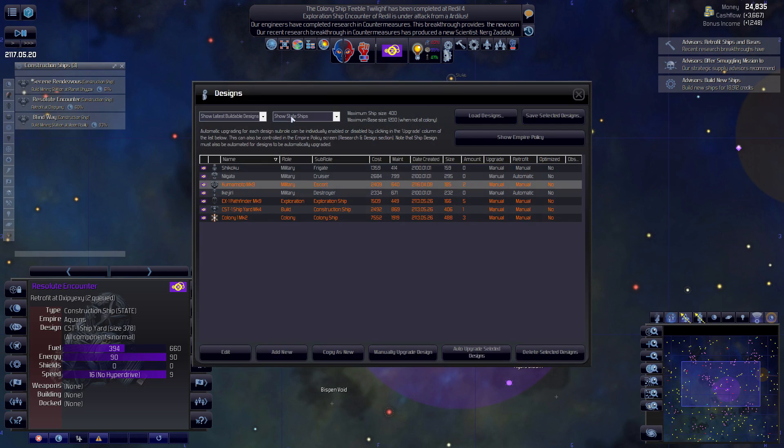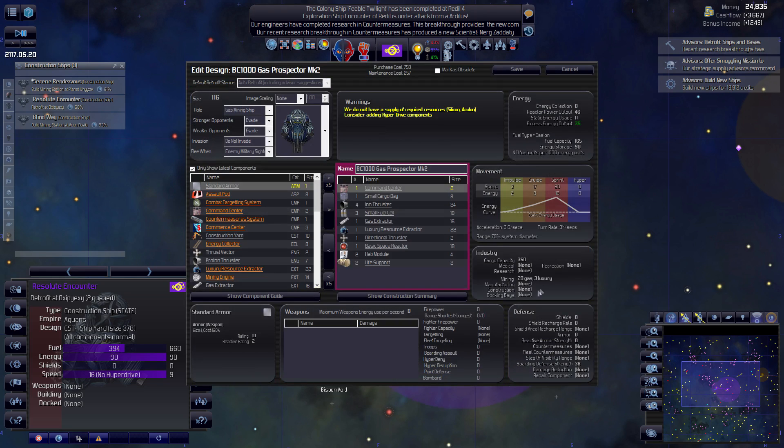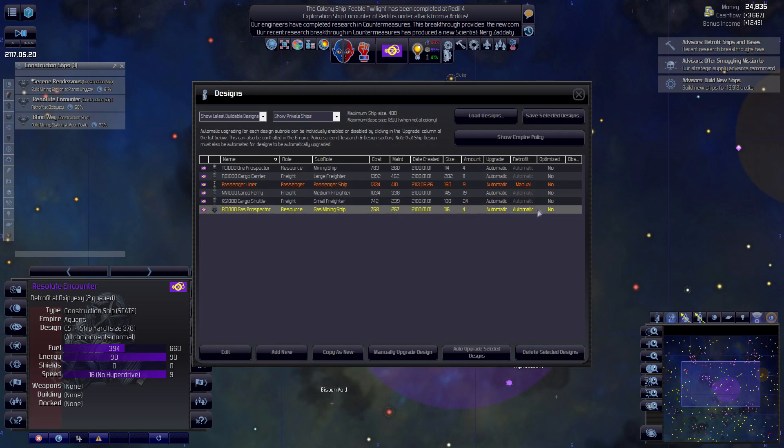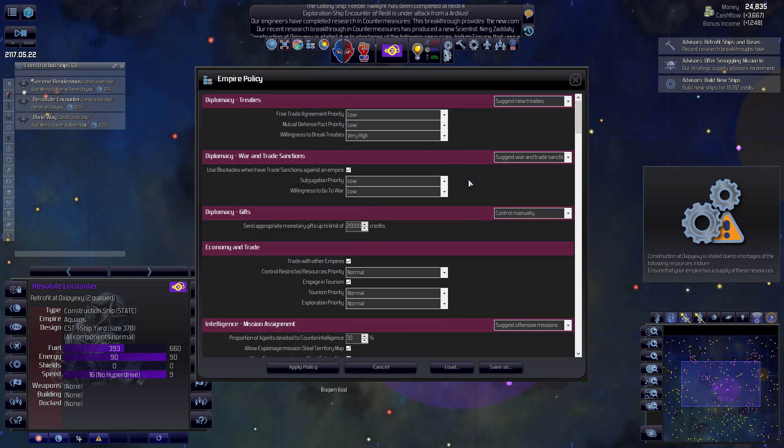Let me go into designs. I thought you guys were going to upgrade. Construction installed - do the shortages? Yes. Iridium. I'll check Iridium here in a minute.